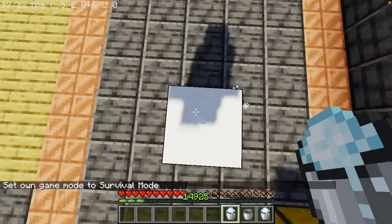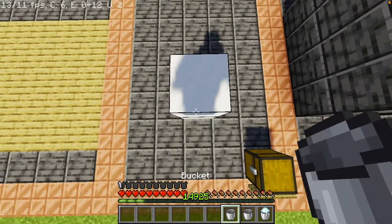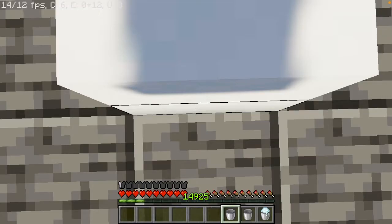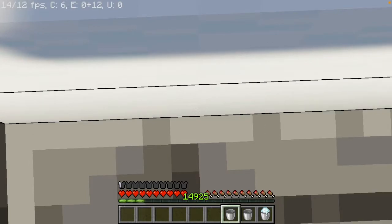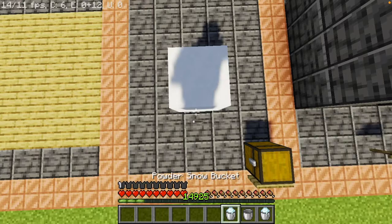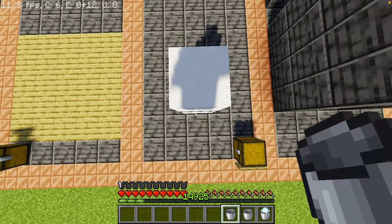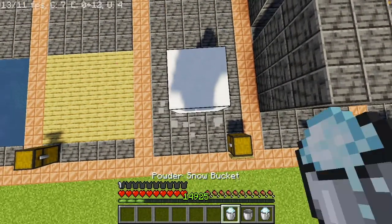What I was trying to say is, when you place one powdered snow bucket and you place the other one, look at the bottom one — you see the attack indicator, it's highlighted on the bottom block. Now you pick up that snow bucket, jump on top, then pick up the bottom one again, jump on top, pick up the bottom one. Basically you get the point — you can do this as much as you want.